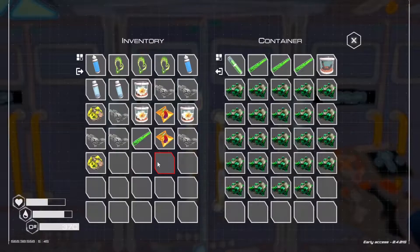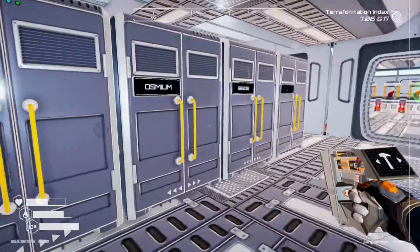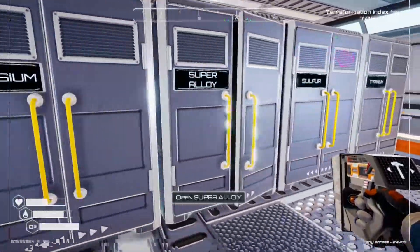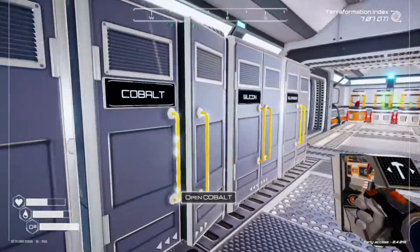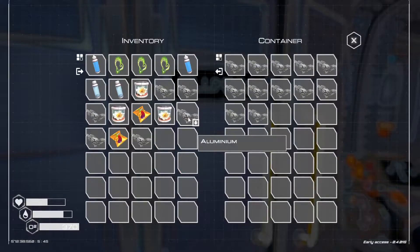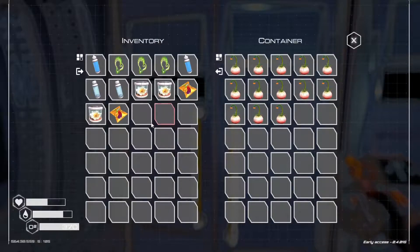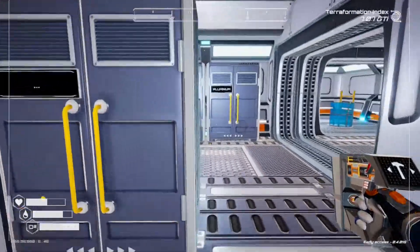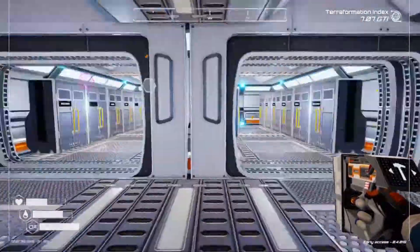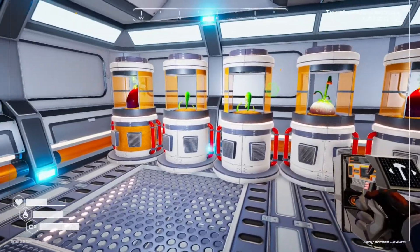We've got zeolite there, got the rocket in there — uranium as well. Look at this — doesn't that look beautiful! Let's sort out what we need to drop off. We've got aluminium — put that in there. We just need to find some storage places. I need to change these to tier twos especially the food ones, so we can get food a bit quicker.